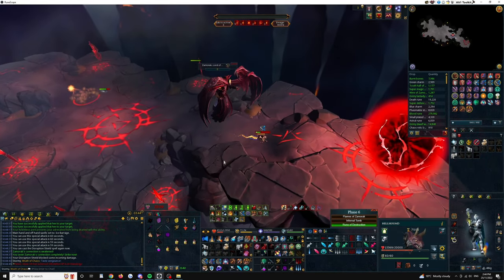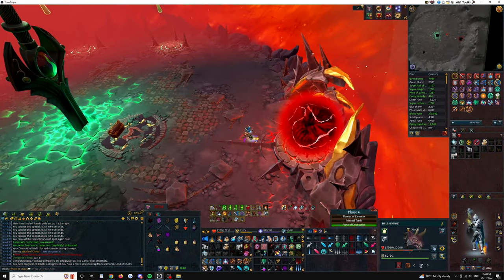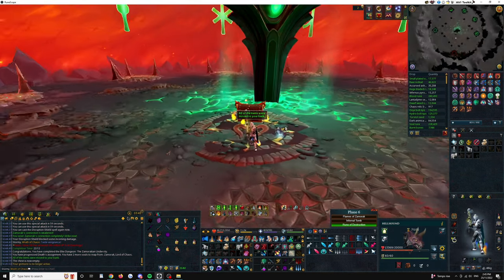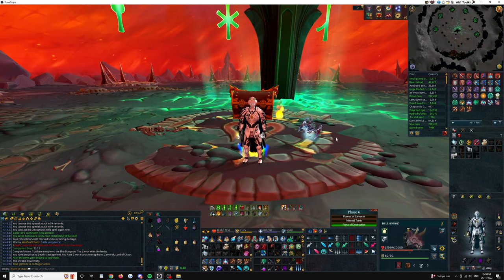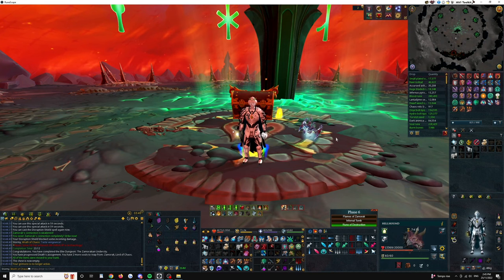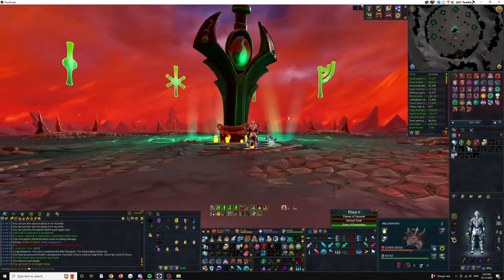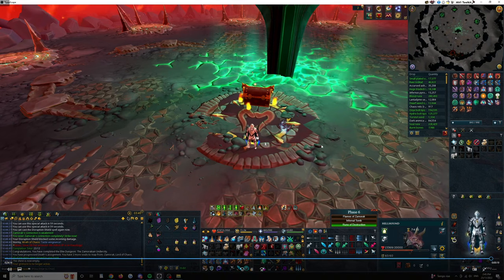Super easy — didn't even need the Wild Magic there. That would comfortably be 140K if needed. If you guys have questions put them in the comments — I'm pretty bad with YouTube stuff so I may not reply straight away. You can also add me on Discord: Stormy capital S 1006. Good luck going for 4K Zami — it's definitely easier than 4K Glacor. That's the end of the video.